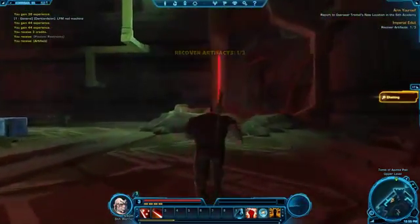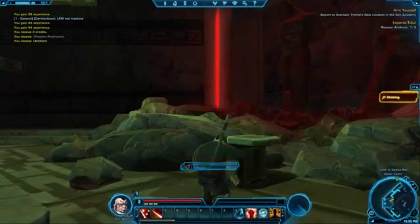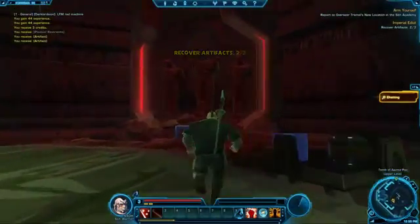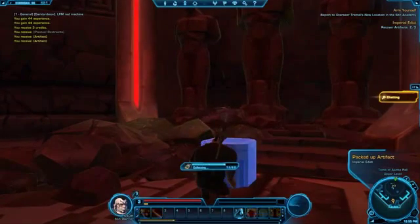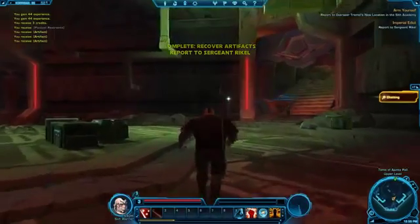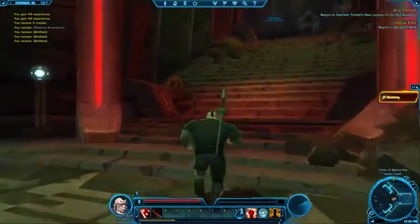There are three artifacts down here. They're all in these little boxes of glory — take all. Where's this other box of glory? I'm guessing they just respawn constantly so people don't keep taking them all.